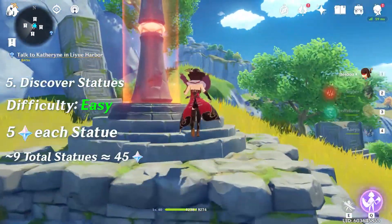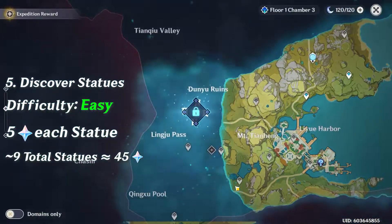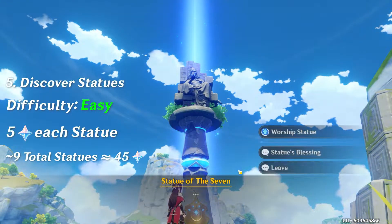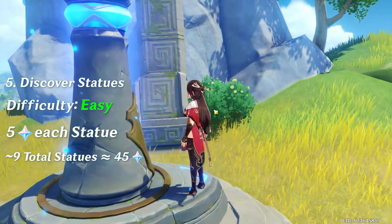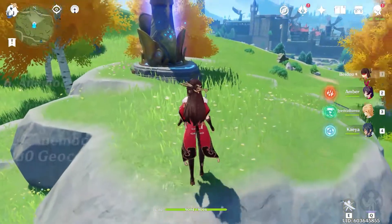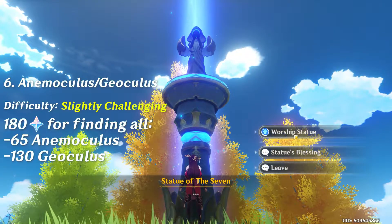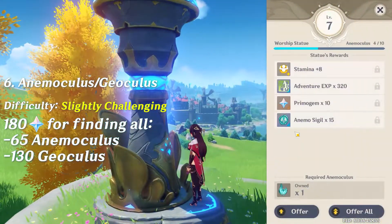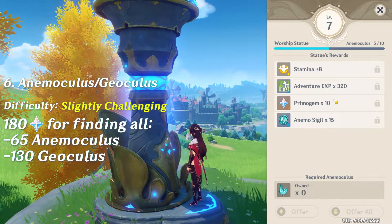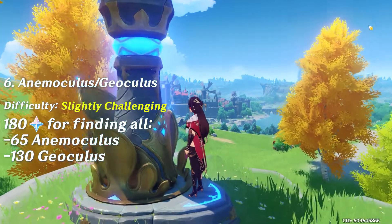Number five is discovering statues. Each statue will net you five Primogems, and I believe there are around nine statues scattered about the map, bringing you about 45 Primogems. Number six also has to do with statues — after finding 65 Anemoculus you can get 90 Primogems by upgrading the statues. Same thing with Geoculus: after finding all 130 and turning them in, you can claim another 90 Primogems.